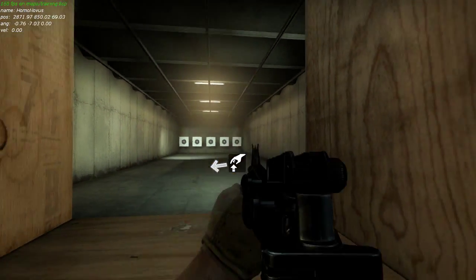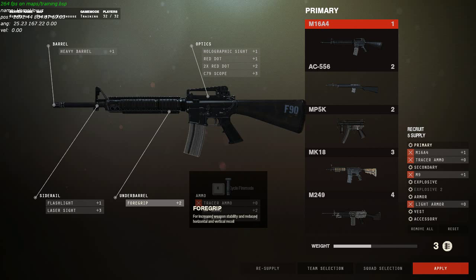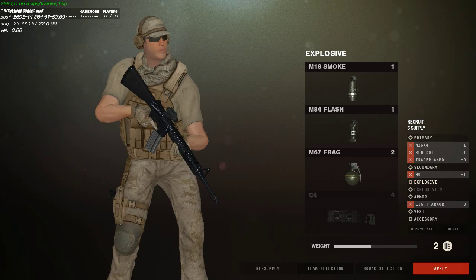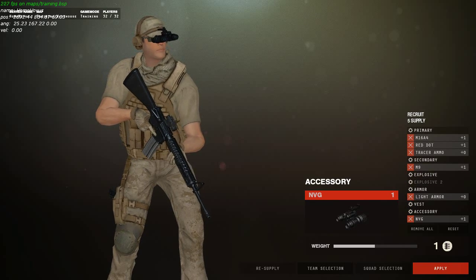You can now equip some attachments for your primary weapon or your sidearm. Regular weapon attachments include aim assists, like scopes for long-range engagements and non-magnifying sights for close-to-medium range engagements. Other attachments will affect your recoil and handling, like the foregrip, which will decrease your recoil.